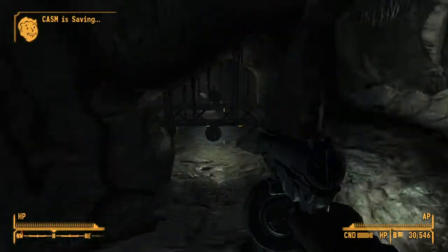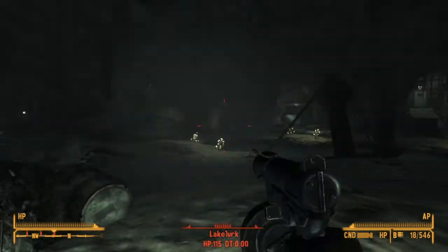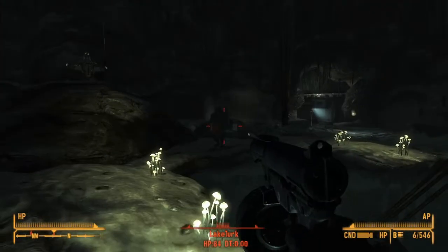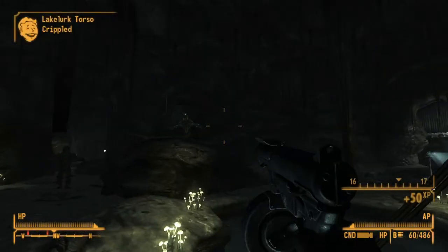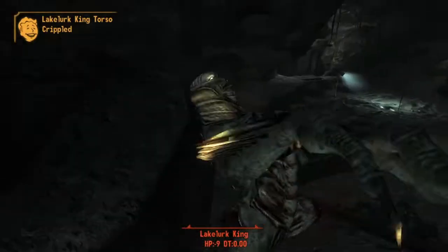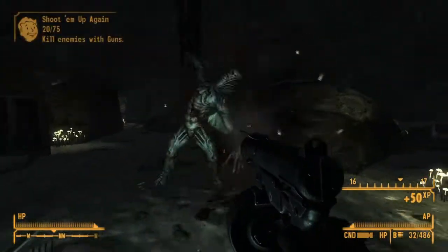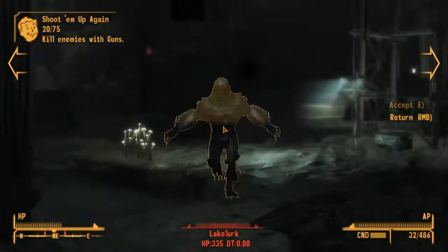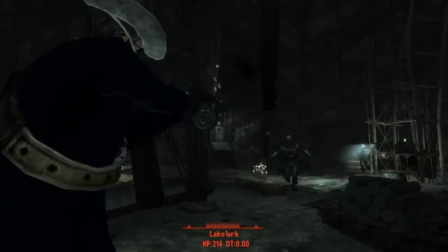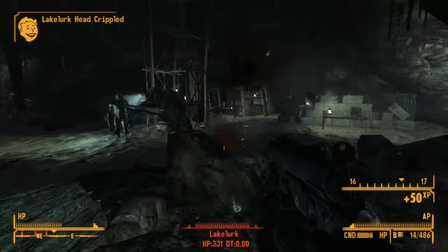First off, we start with the history of the 9mm SMG and the SMG in general. Not much of a surprise considering it's the source of the 9mm Parabellum round, but Germany developed the very first 9mm SMG, the MP18, which went into service in 1918 — hence its name, Machine Pistol 18. It was by some considered to be the very first SMG.